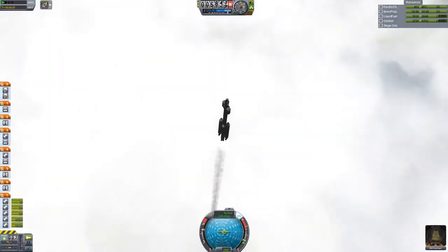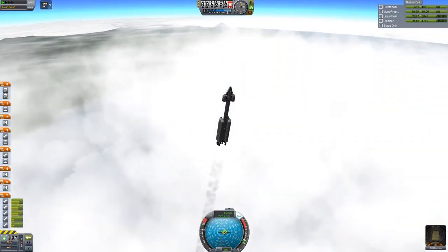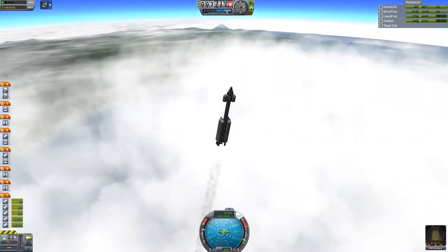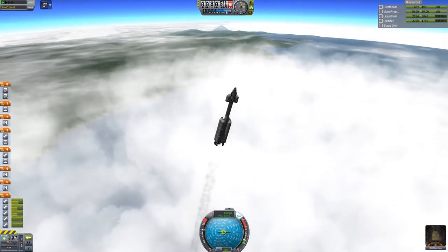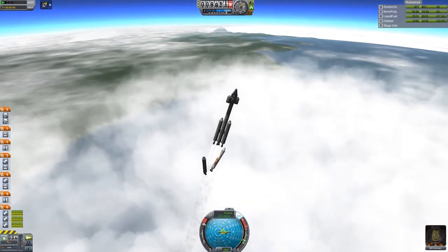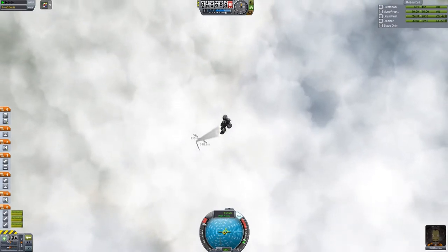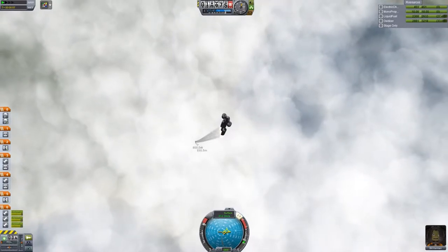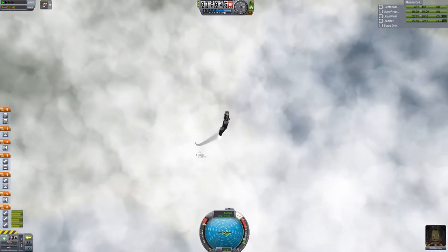Speaking of which - volumetric clouds! I've never seen them with a rocket launch before. We've seen them before with an airplane, but not with a rocket launch. It really looks better with the rocket than it does with the plane - that makes sense though, because we're flying by it really quickly and it looks spectacular from above and below. Yeah, that looks great.